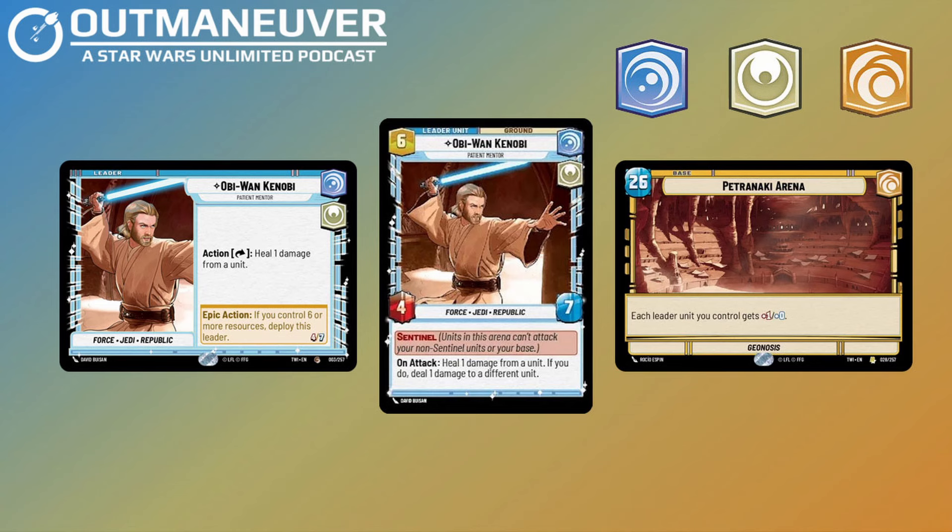With this deck, the base is Pechenaki Arena, which is a Cunning base with 26 HP. It has an effect: each leader unit you control gets +1/+0. I think this is a great pair with Obi-Wan Kenobi because of his Sentinel ability — all of your opponent's ground units have to attack him first, and that extra buff on his power will mean they're going to be taking more damage back, and you might even get to defeat an extra unit or two because of it.